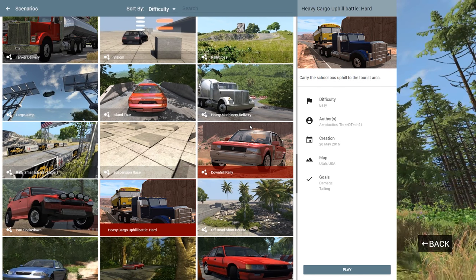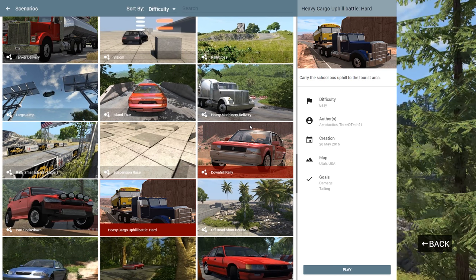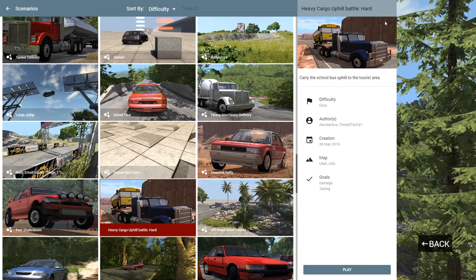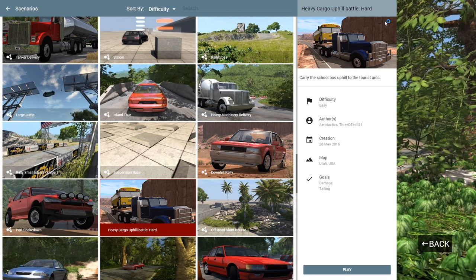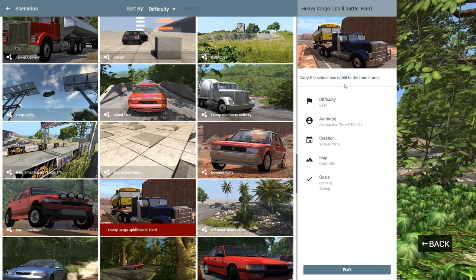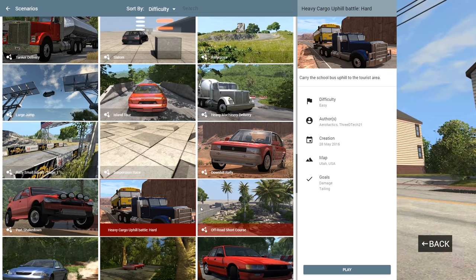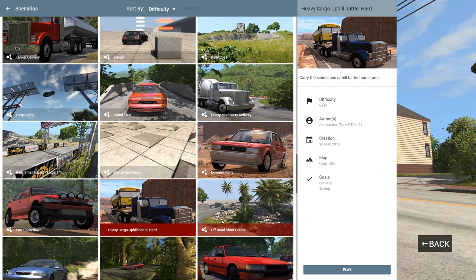Hey guys, how's it going? My name is Neil and welcome back to some more BeamNG quickies. Now in today's video, we're going to do a little scenario called Heavy Cargo Uphill Battle Hard. Apparently this is a pretty difficult scenario, so I don't know if it's going to be a quickie. But we're going to try it anyway, and basically we're just going to carry the school bus uphill to the tourist area.